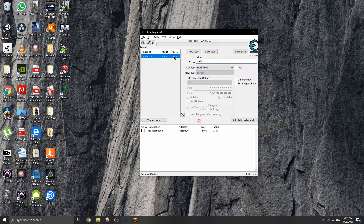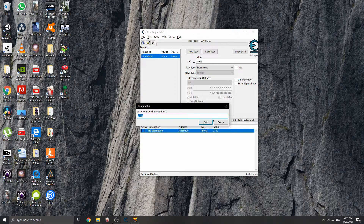So we're going to go ahead and modify that. You have to double-click it and it will appear here in this table at the bottom. You're going to double-click on the value and change it to whatever number you want. Let's go with 1,000,000.